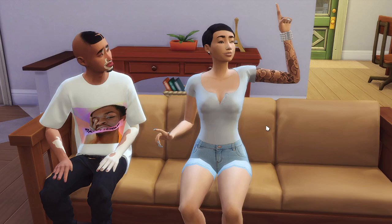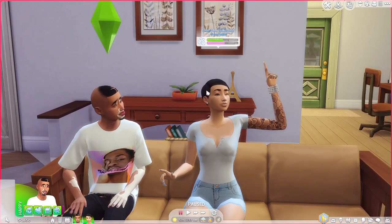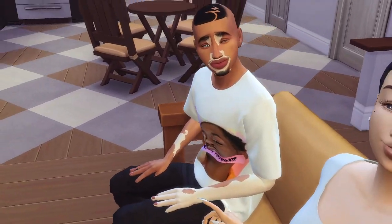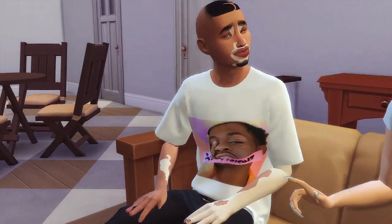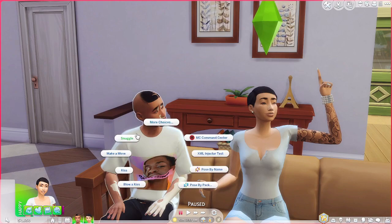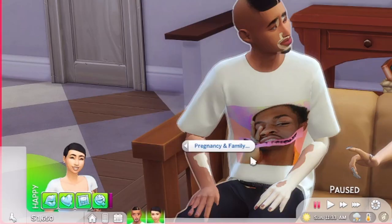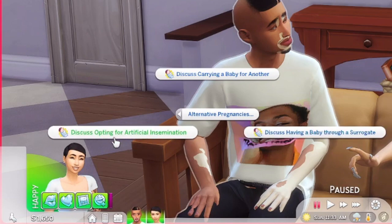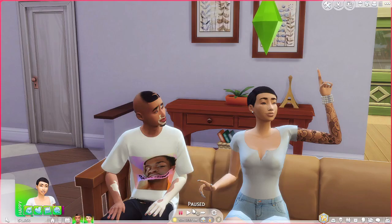I want to start out with the surrogacy part of this mod. It says that if your sim is in a relationship, they need to discuss and agree. I have two random sims from my gallery. Let's find the pie menu under Pregnancy and Family, and here it is - Alternative Pregnancies. Then we can discuss carrying a baby for another, discuss having a baby through a surrogate, or discuss opting for artificial insemination.